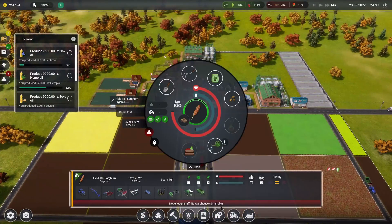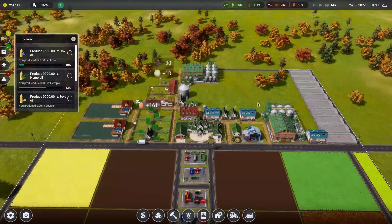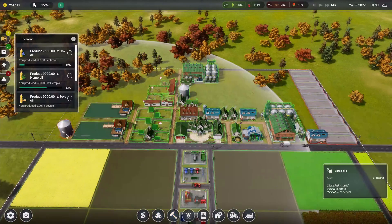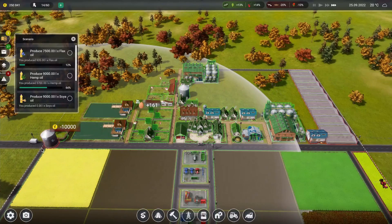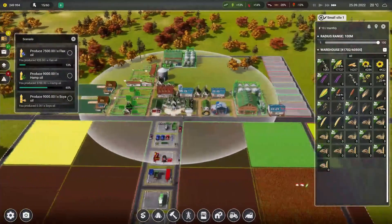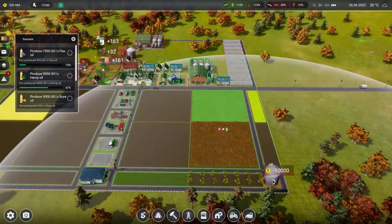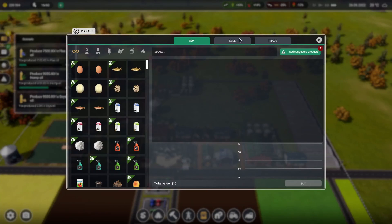What needs to come off here? We need room in the silos — our silos are too full. Or is it just not a silo close by? That's probably a problem. I'm just going to plop one right there. We have plenty of space now. Plenty of silos.